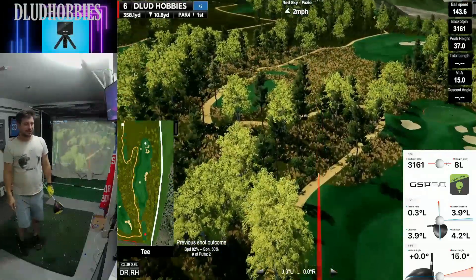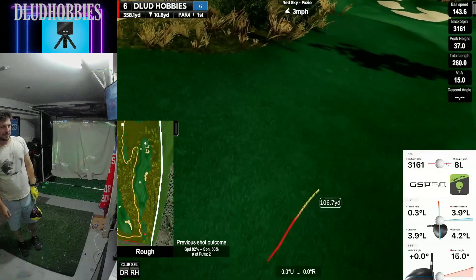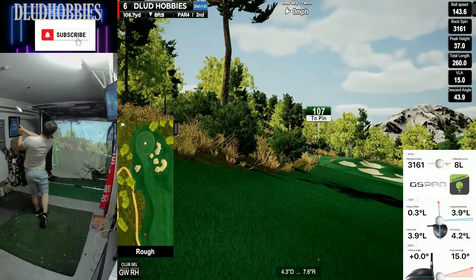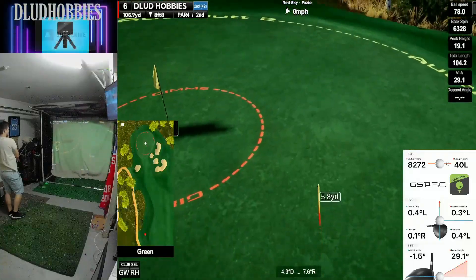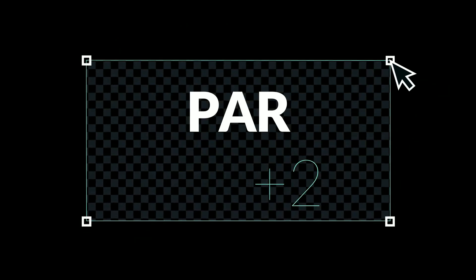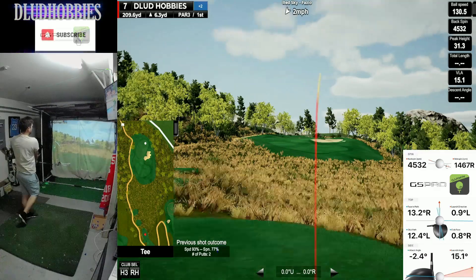Just not a good drive again. It dog-legs to the right — that's face closed and path to the left. Trying to play a draw off of a fade line, it ends up about five yards right, but pretty good shot there. Moving on to the seventh, we're at two over still.